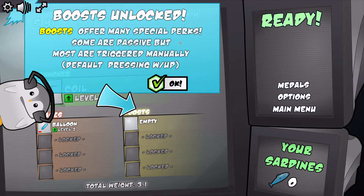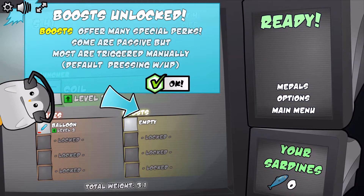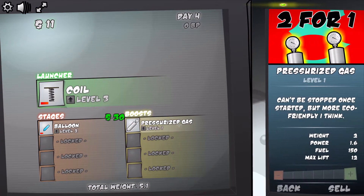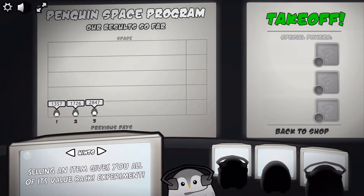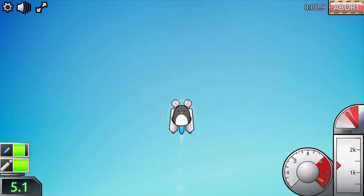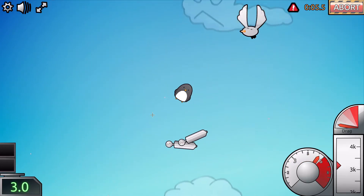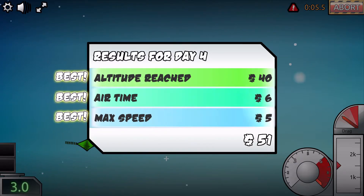What?! Oh no, what did I do? Boosts unlocked — boosts offer many special perks, some are passive but most are triggered manually by default pressing W or Up. Awesome! Let's get some pressurized gas. I don't think I can do anything else — ready again, let's go! Look at that — our best is 3110. Take off! Gotta go fast — that we do indeed. Look at that best, best, best! I am just the best, what can I say?